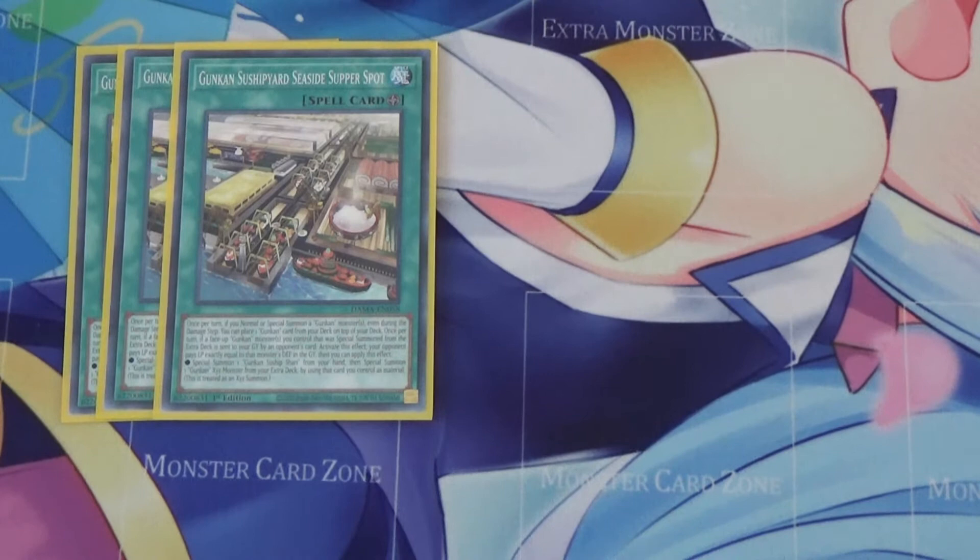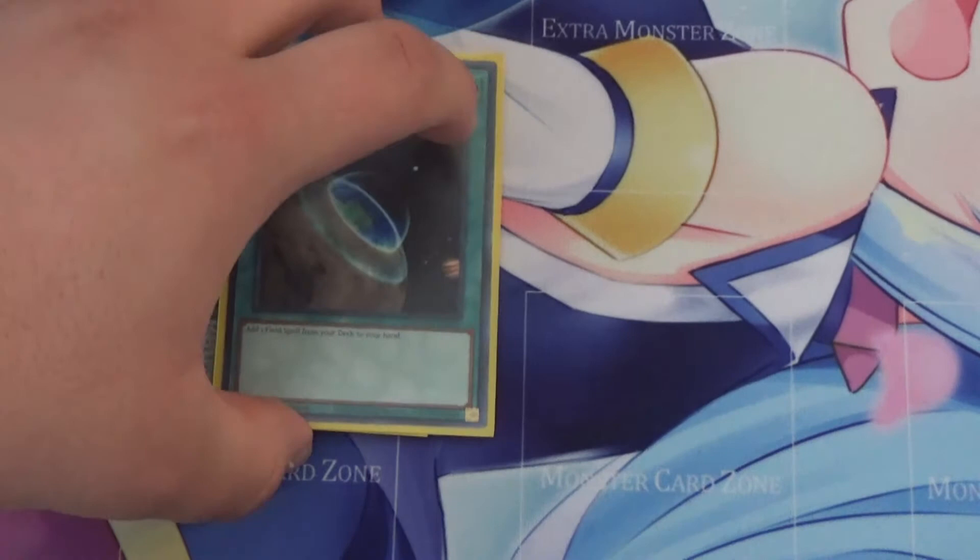Moving on to spells, I run three Suitship Yard — the Seaside Spot field spell. When a Gunkan monster would be normal or special summoned, even during the damage step, you place one Gunkan card from your deck on top of your deck. And once per turn, when a face-up Gunkan monster you control that was special summoned from the extra deck is sent to the graveyard by an opponent's card, activate this effect: your opponent takes damage equal to that monster's defense in the graveyard, then you can special summon one Suitship Shari from your hand and special summon one Gunkan XYZ monster from your extra deck using cards you control as material. You definitely want it, especially in the going-second variant — you can basically put any of the Suitships you want on top, like Ikura, and when you go into any of the Suitship XYZ monsters, you can add to your hand and then special summon it. Of course I also run one Terraforming.